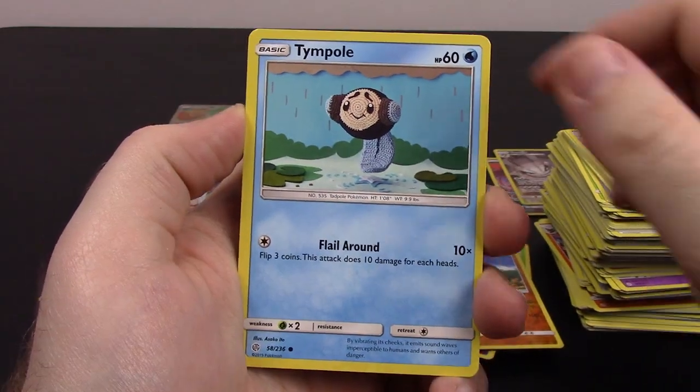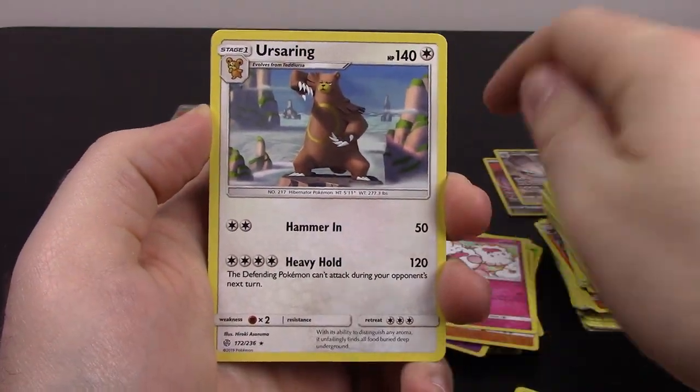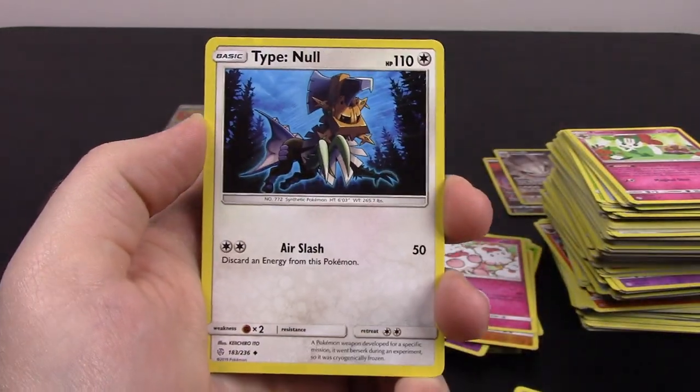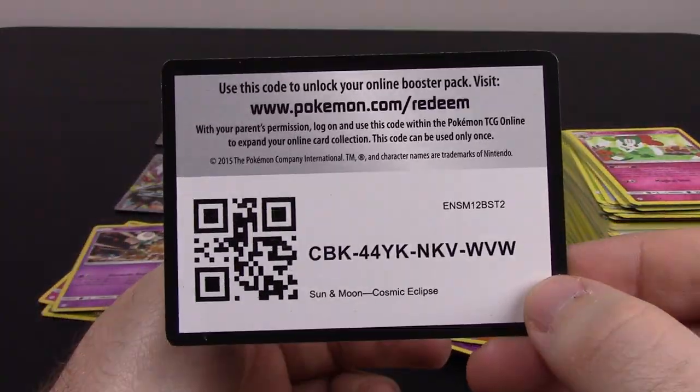Next is Duskull, Tympole, Piplup, Cosmog, Ponyta, Swirlix Reverse Holo, and Ursaring as a rare. Fire Energy, Type: Null, Island Challenge Amulet, Erika, and the code.